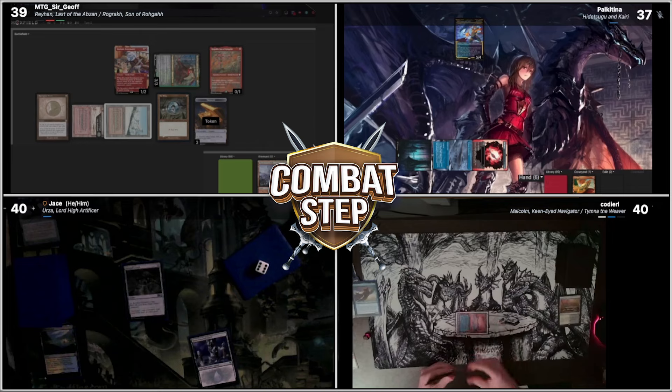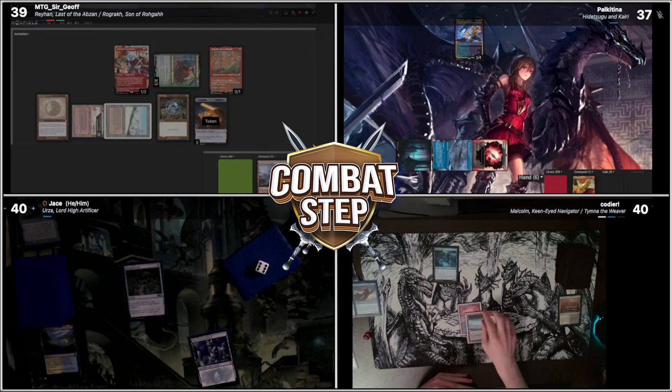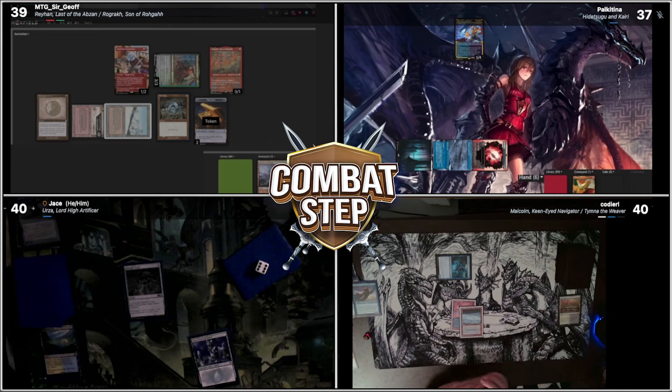At your end step, I will flash in Spectral Sailor. Tap. Upkeep. Draw. I will play a Tundra. And I'll attack Jeff for one. I'll take it. And I will pass.